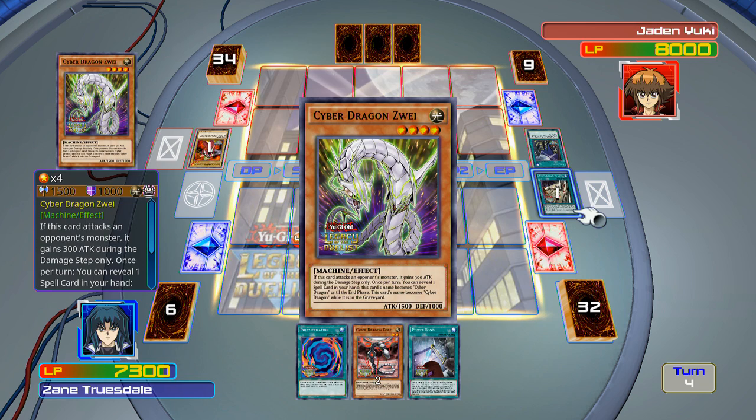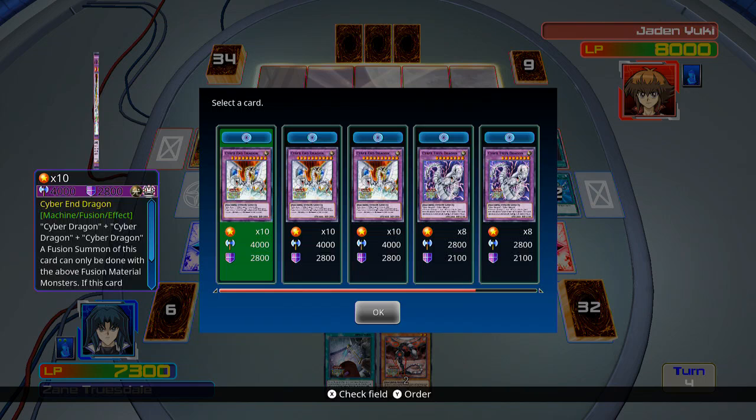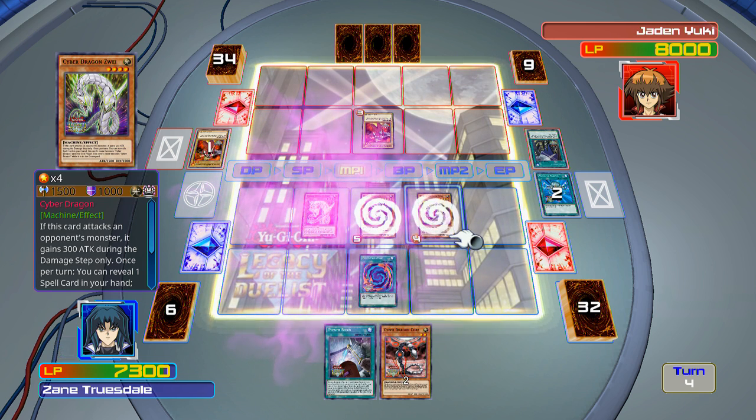Give me regular Cyber Dragon. Let me special summon him. I can activate his effect — reveal one spell card in your hand and this card's name becomes Cyber Dragon till end of turn. I'll show Polymerization. Now this card's Cyber Dragon till end of turn. Monster Reborn — bring back another Cyber Dragon. I really want to use Power Bond, but I wouldn't win if I Power Bonded right now.